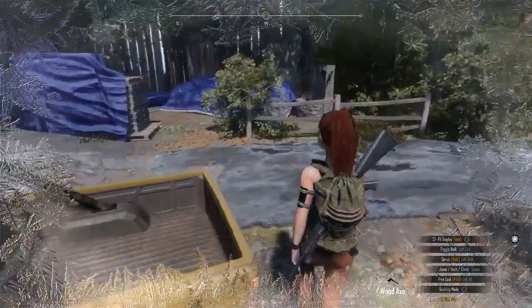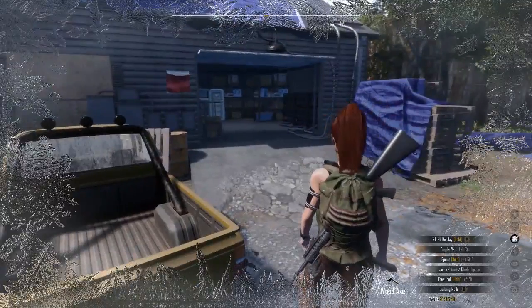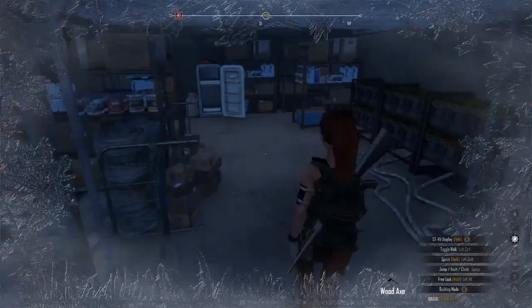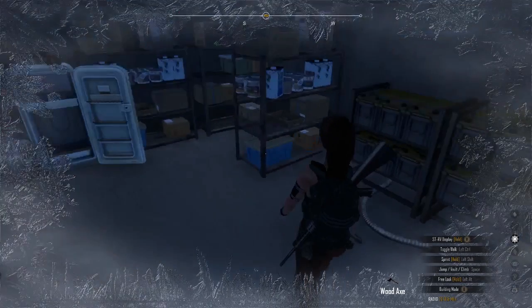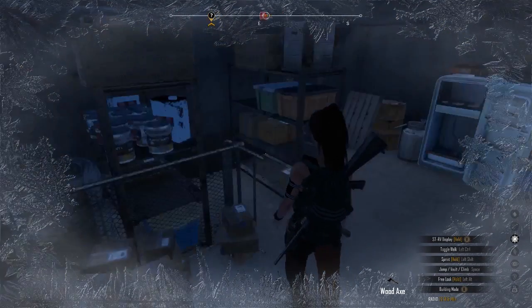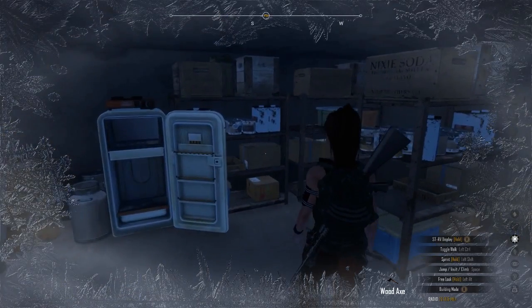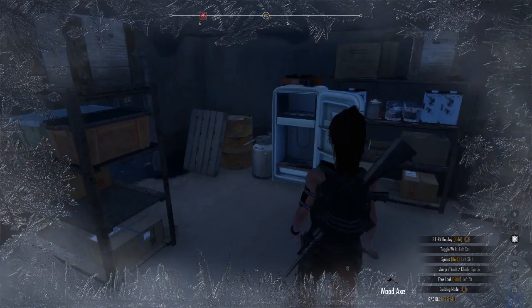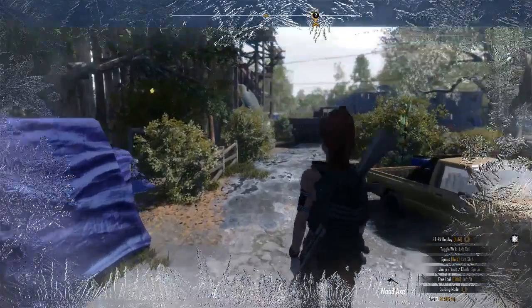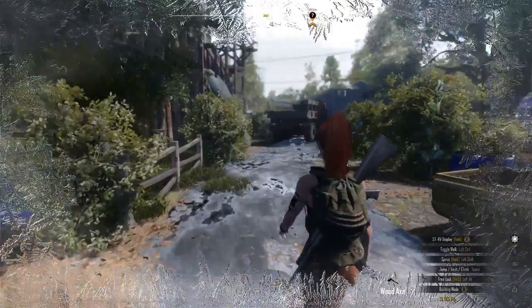The garage is stocked with stuff. I don't think we can interact with it. They've got batteries — very cool. Lots of food. I think their refrigerator might even work. Let's go over and see the tents.